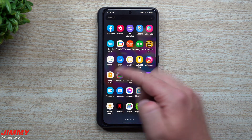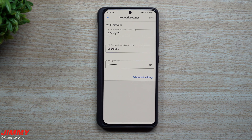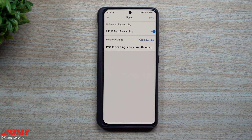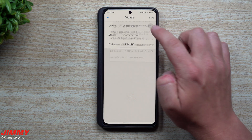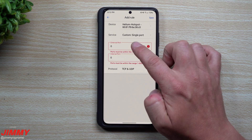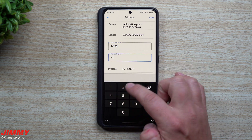Since I have Google Fiber, it makes it really simple. I'm going to open up Google Fiber, then go to Network Settings, then Advanced Settings, and then to Ports. Once you tap on Ports, this is where you want to add a new rule. At the top, select your device — the Helium hotspot connected on that Wi-Fi. I'm going to select single port for both the external and internal port.